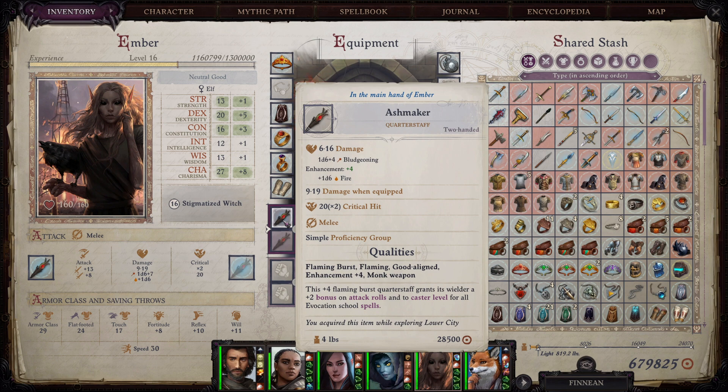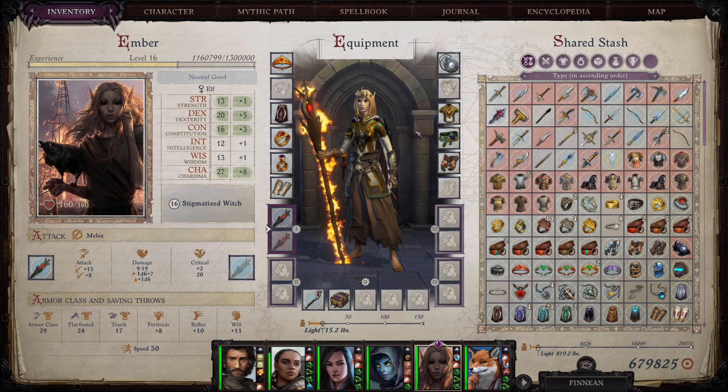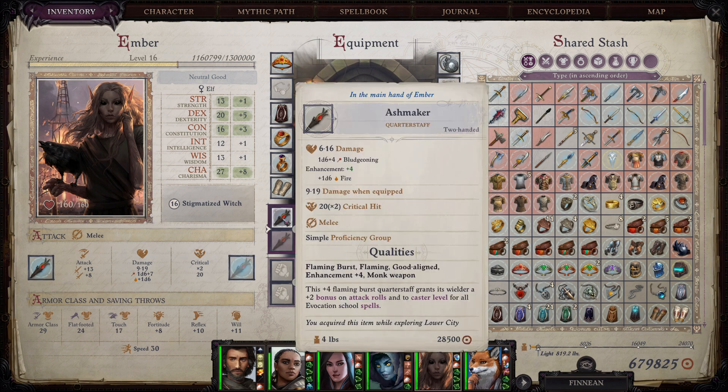Next up is Ash Maker, obtained during act four. It gives a plus two bonus to attack rolls and a plus two to caster level for all evocation school spells. To get Ash Maker, during act two at Leper's Smile right before reaching the queen, you'll be stopped to help someone who has fallen into a crevice. Successfully save them, and they'll reward you with Ash Maker when you meet them again at the Bad Luck Tavern in act four.